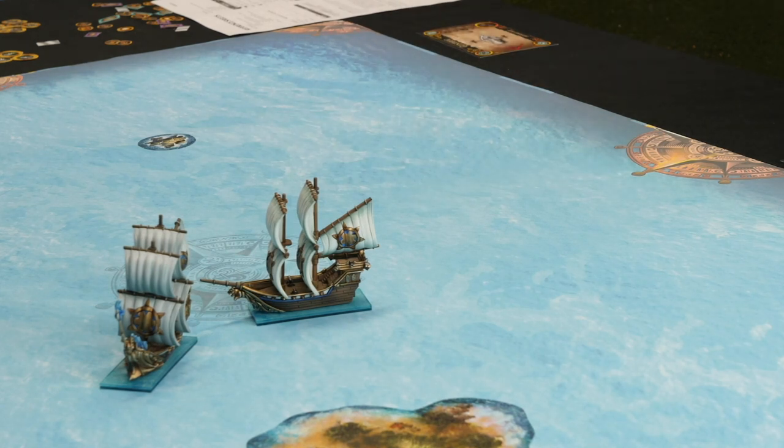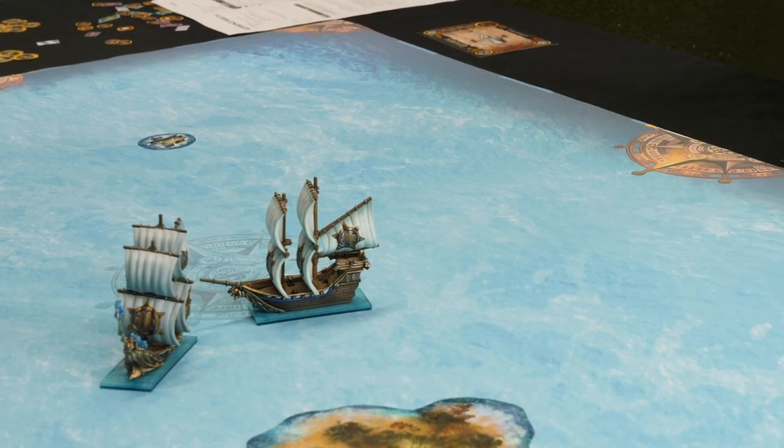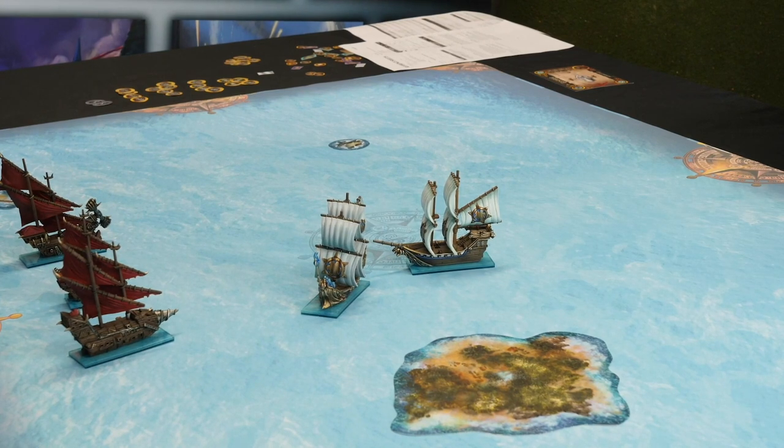You might expect them to be quite slow in terms of turning arcs, but actually that ship was quite nimble. You've got to be careful, especially on a smaller table, that you don't go too fast — even with a wider turning angle you're going to have to slow down, otherwise you'll be hitting the edges, terrain, or other ships. So there's a lot of tactics to think about, but yes, you can get around quite quickly.